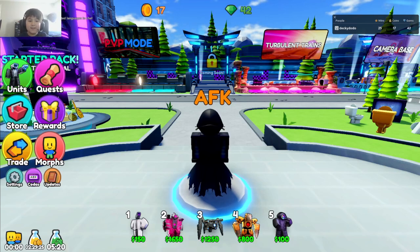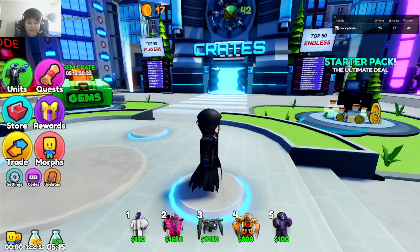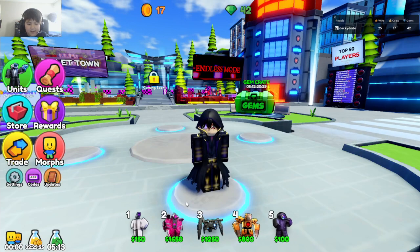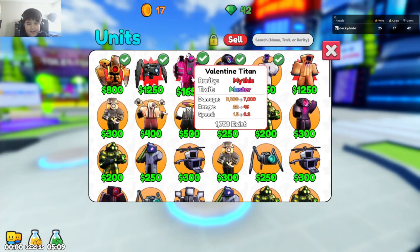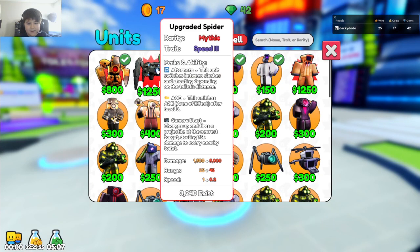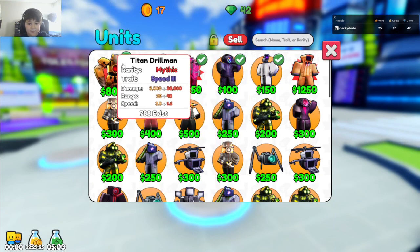Hello viewers who are watching this. I am Declan. I am doing a Roblox video. It's going to be tower defense. We are going to be showcasing a limited unit: Valentine's Titan with a Master Trait on it, Upgraded Spider — he's new — and the Titan Drillman.